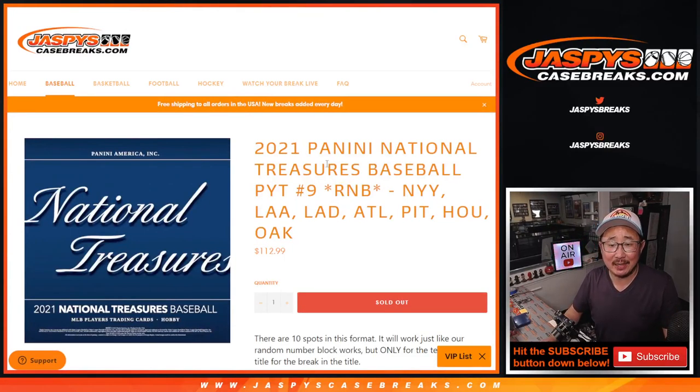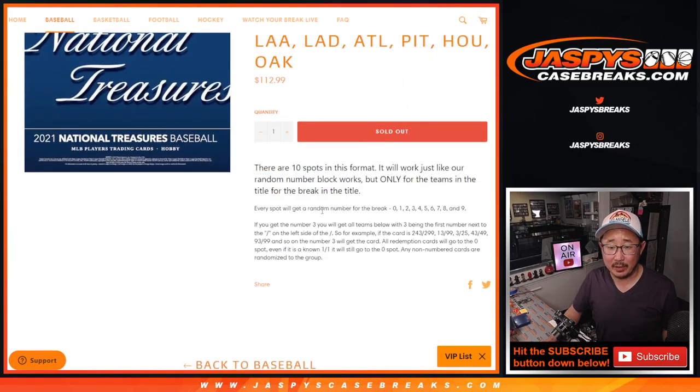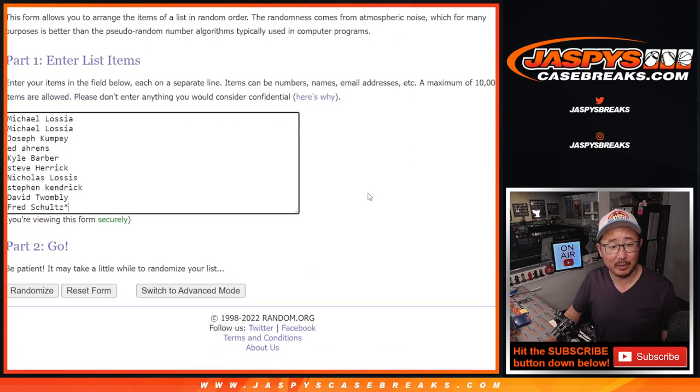Hi everyone, Joe for Jaspi's Casebreaks.com coming at you with 2021 Panini National Treasures Number Block Randomizer for Pick Your Team Number 9. A random number block randomizer featuring these teams right here. This is the format right here — everyone gets a block of numbers. I think everybody here is familiar with it.